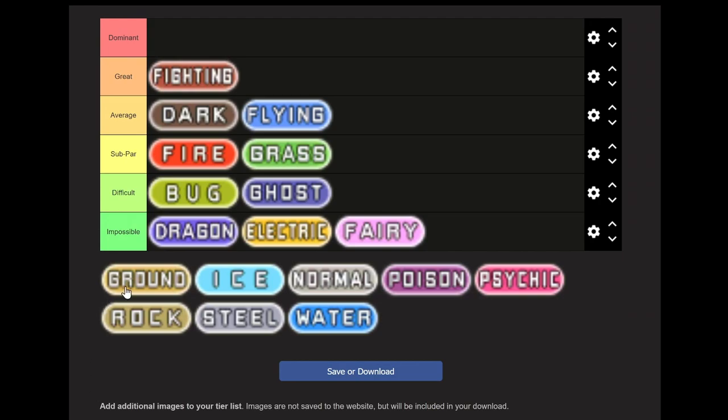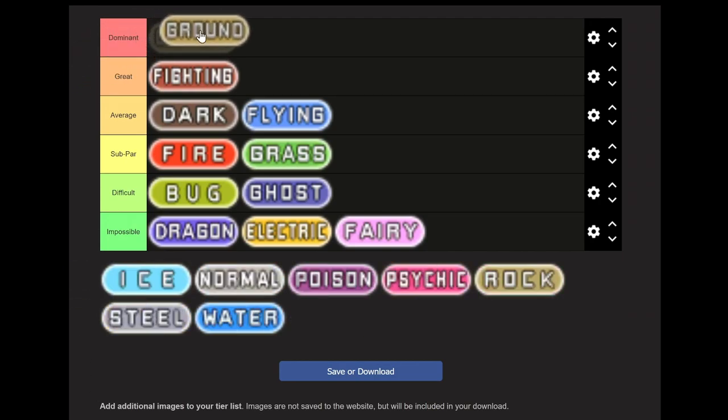Now we move on to something good: Ground type. This is our first Dominant type. You get access to Swampert, which is overpowered. I recommend doing this in Ruby version, because you'll get access to something else too. The recommended team is Swampert, either Golem or Rhydon — Rhydon's easier to get unless you're able to trade — Camerupt, Claydol, Flygon, and Groudon. That's the reason I didn't recommend Emerald version: you get to use Groudon for your victory lap against the Pokemon League.